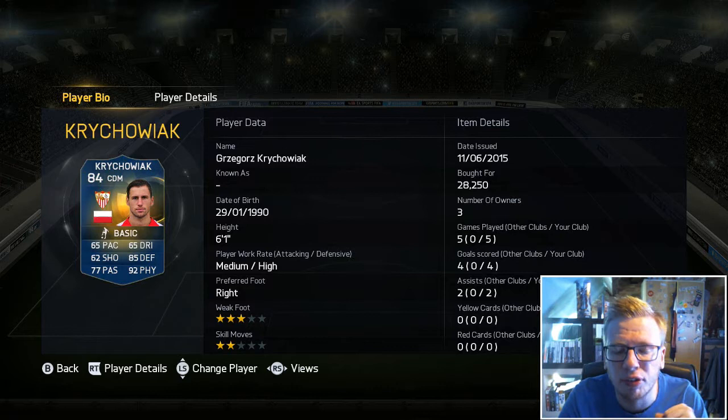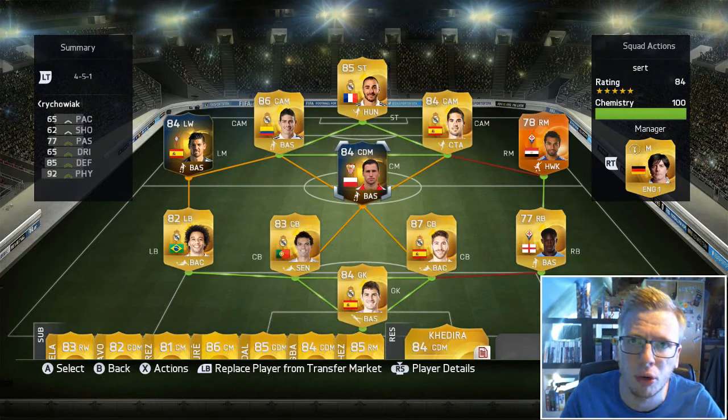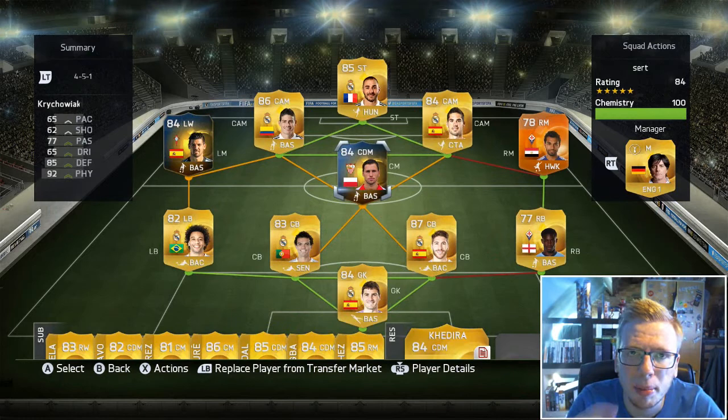Looking at his stats and base card, he's got 6 foot 1 height, medium-high work rates which are absolutely perfect for CDM, a 3-star weak foot and 2-star skill moves. I've put him into a 4-5-1 because I wanted to see how he performs going forward as well as defending, and the centre mid position does a bit of both.